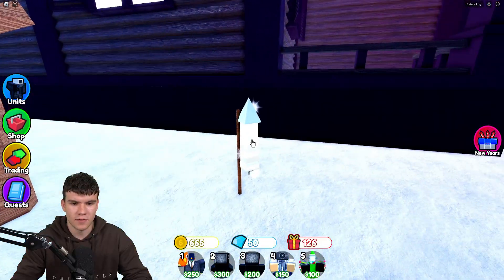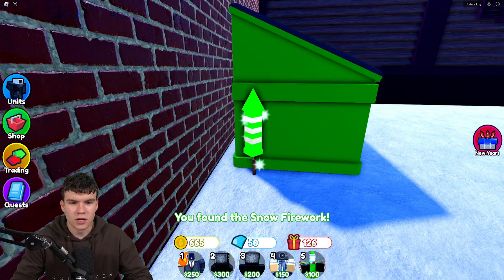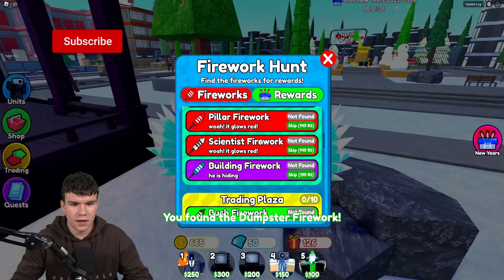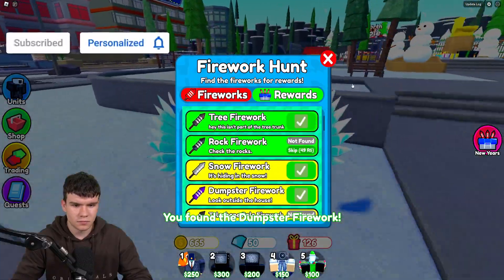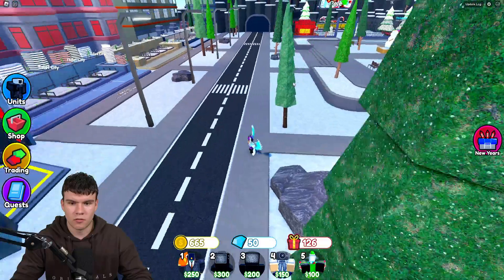But first of all, if you just come down here, you're going to find the snow firework. And then also, you're going to find this firework just by the bin. Go ahead and claim that firework over there. Okay, so we've got nearly all of them now — we just need to get the rock firework next, which is by one of the rocks.